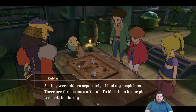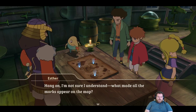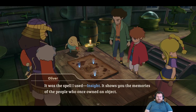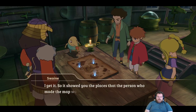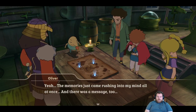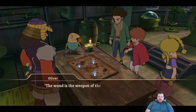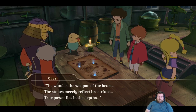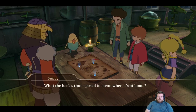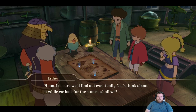The Insight spell shows you the memories of people who once owned an object — it showed the places the person who made the map wanted to keep secret. The memories came rushing into Oliver's mind. There was a message too: 'The wand is the weapon of the heart. The stones merely reflect its surface. True power lies in the depths.' What the heck is that supposed to mean? I'm sure we'll find out eventually.